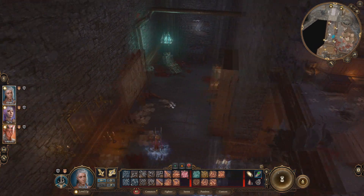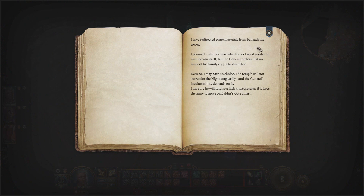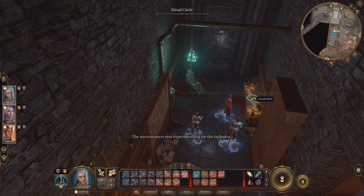Read this book over here. That will actually advance the mission in your journal. And then in this room as well as in the main room there's a lot of other things to explore and read if you so choose.